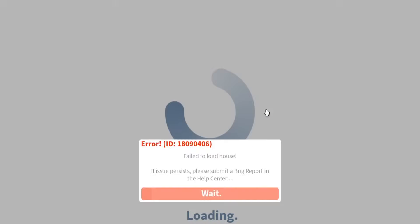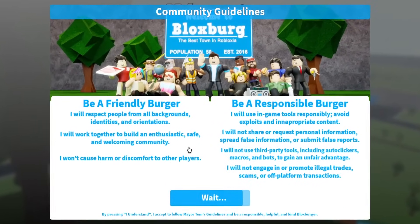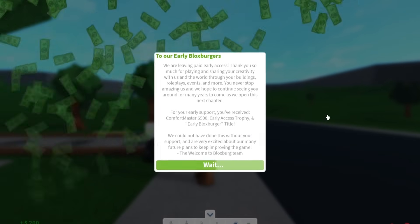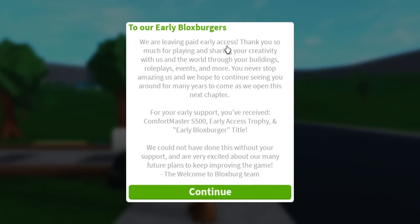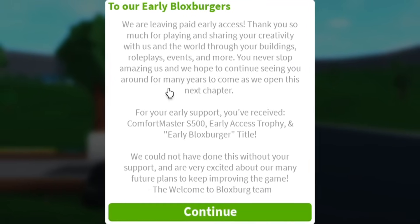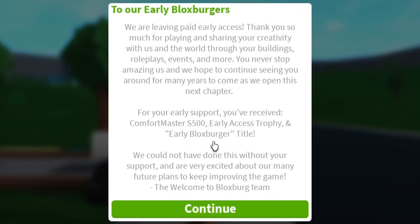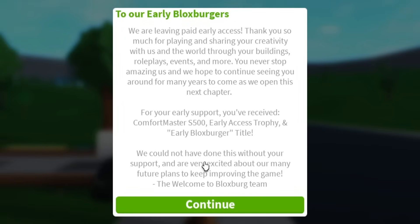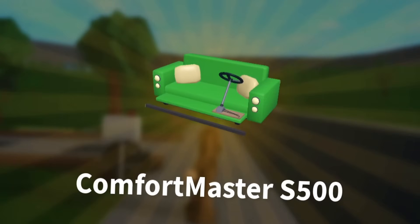I found the box. I'm going on a different account - let's check. On my other account I was able to get it. 'To our early Blocksburgers - we're leaving paid early access. Thank you so much for playing and sharing your creativity through your buildings, role plays, events and more. You never stop amazing us. For your early support you've received the Comfort Master S500, early access trophy, and an early Blocksburger title. We could not have done this without your support.'